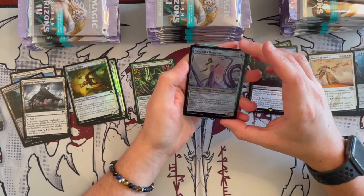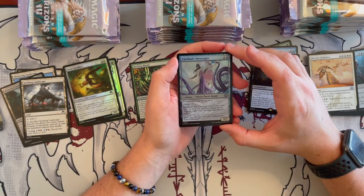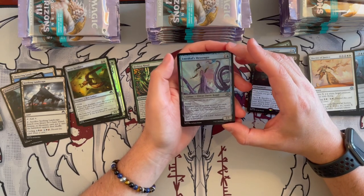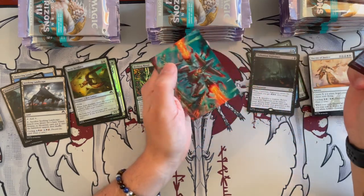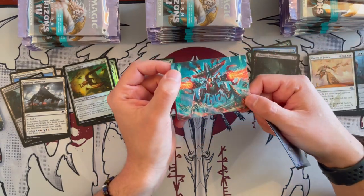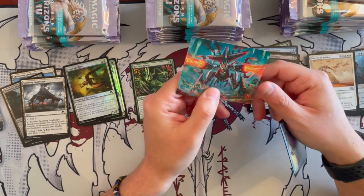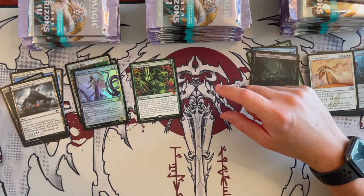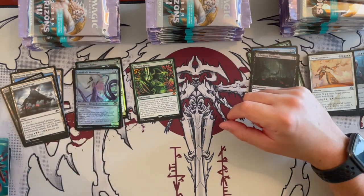Then we have Emrakul's Messenger — what a beautiful foil! It's an Eldrazi Fae Rogue, a 2/1 that costs 2 with blue. Whenever you draw your second card each turn, you get to create an Eldrazi mana token. And then we get a beautiful signed art card — an Exterminator Mogmark. I love the foil with the Eldrazi, especially the colored one, because the pattern just lights up so much. Such a beautiful thing.